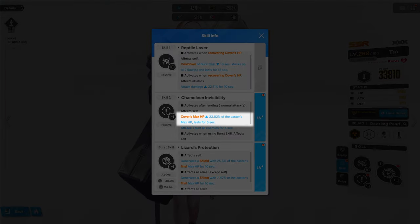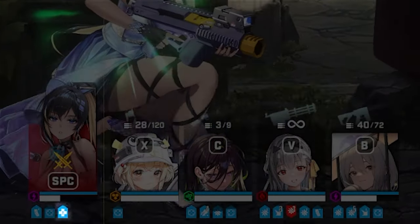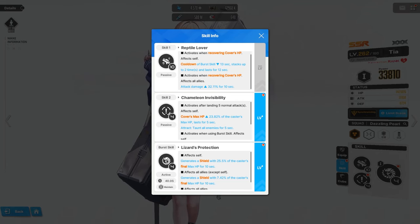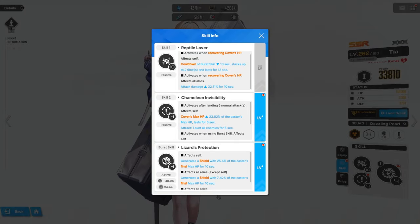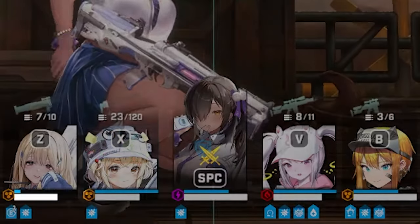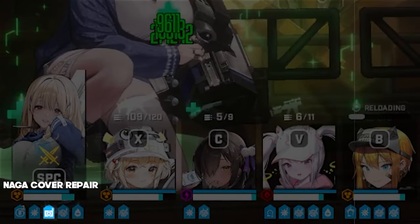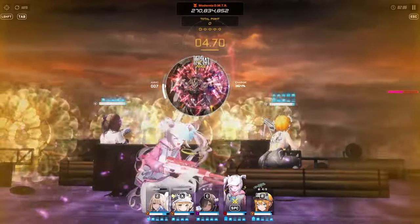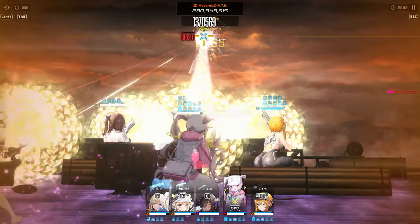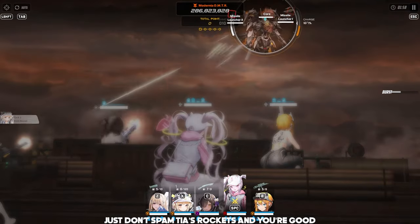Skill 2 has a rare cover repairing mechanic, but how this works is a little bit different — similar to Noise. If you need a refresher, I have a noise guide available. In a nutshell, after 5 normal attacks, Tia will actually increase cover max HP, and then repair cover for the same amount that was buffed after the 5 seconds is up. What you need to understand is that you should not trigger skill 2 until after 5 seconds have passed. Just don't spam out Tia's rockets. You want the buff to expire before reapplying it, otherwise the cover healing won't go through. You won't have to worry about this if you just put Tia on auto.